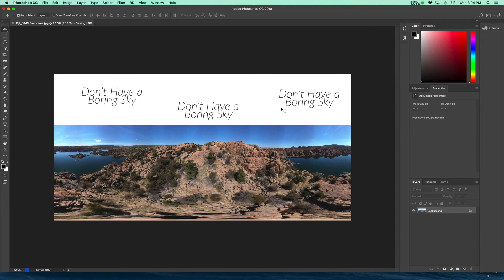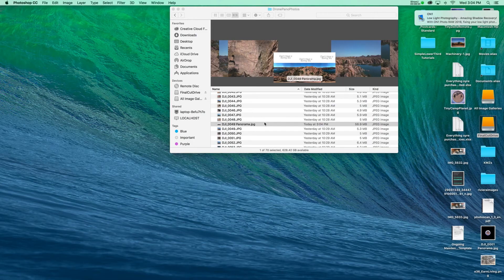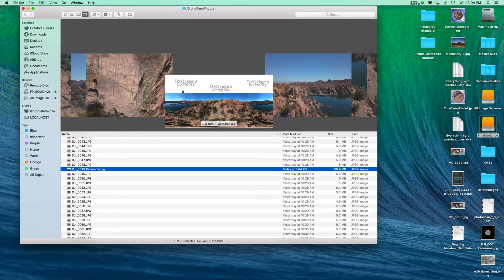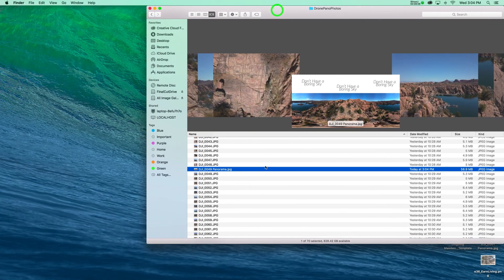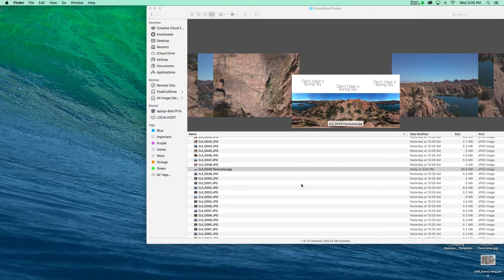This is now my final pano. I'm going to hit save because I want it to still be a JPEG. For a more in-depth edit, you're going to need a heavier class in Photoshop than we have time for — we're already overrunning on time on this tutorial. So I'm going to close Photoshop with my JPEG saved, and the image now shows 'don't have a boring sky' repeated across the top. I'm going to open up PT GUI one more time because we want to put our 360 panos onto the internet somehow.